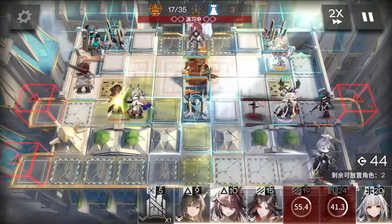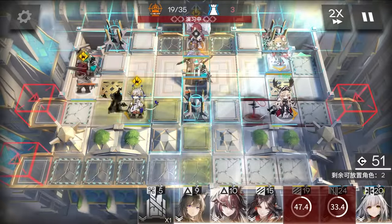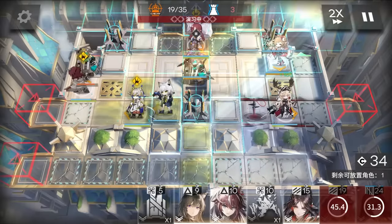Jessica the Sad Cat is the first 6-star Sentinel added to the game. Jessica is weird to talk about since she's very much a luxury unit that has her good points and her drawbacks too.